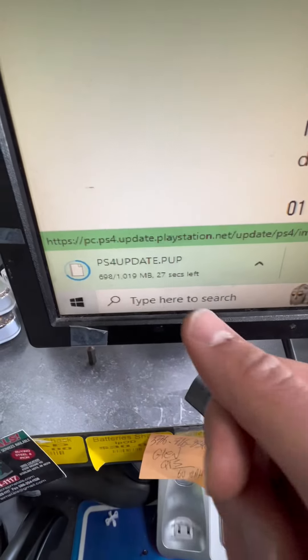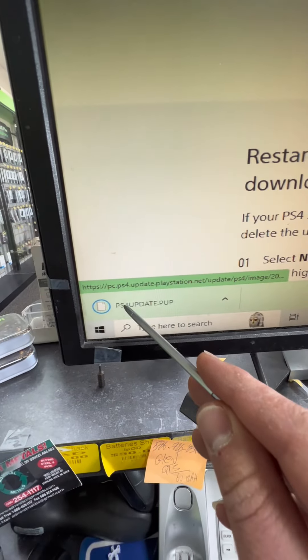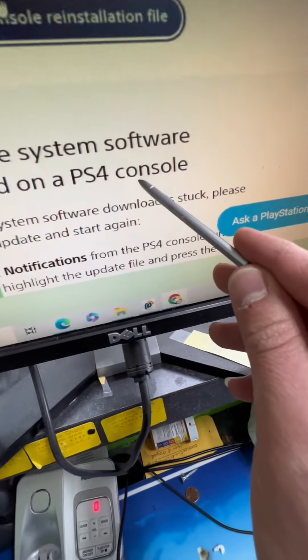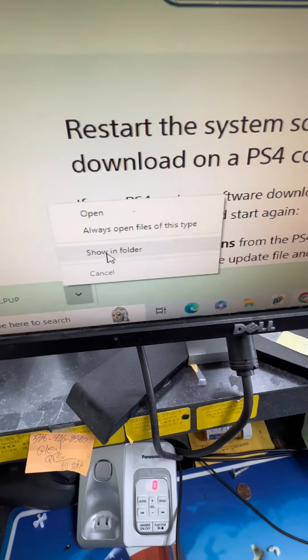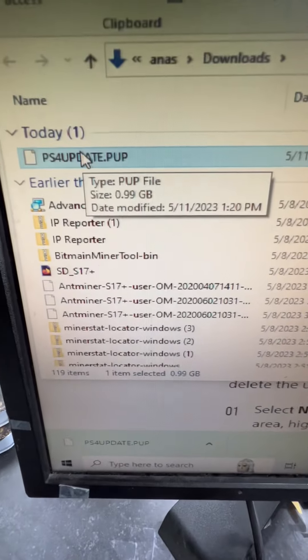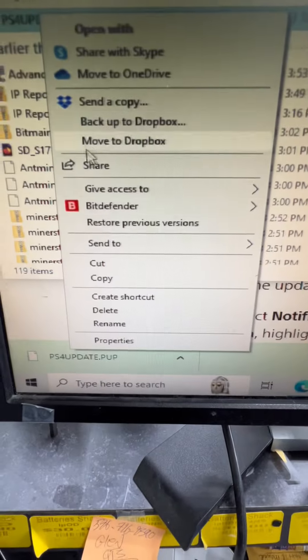This will roughly take about 45 seconds. Now the PS4 update file has been downloaded to the computer. We need to transfer it to the USB drive, and then from the USB drive to the PS4. Press the triangle and Show in Folder. Here is the software — right-click and press Cut.